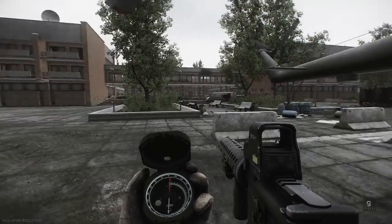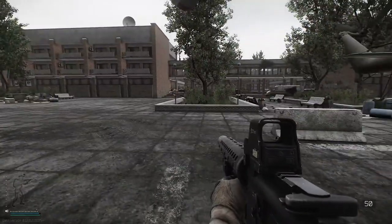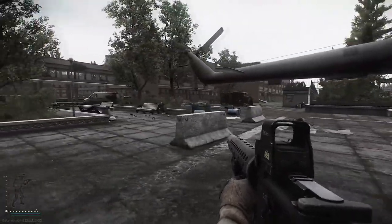Here we are up at the resort on the map Shoreline. There's a generator over in the east wing and there's a generator in the west wing. We're going to start with the west because that's the locked one. Let's get into it.